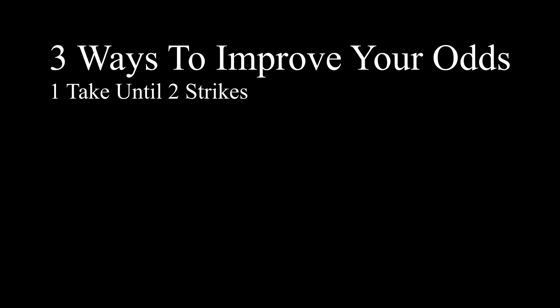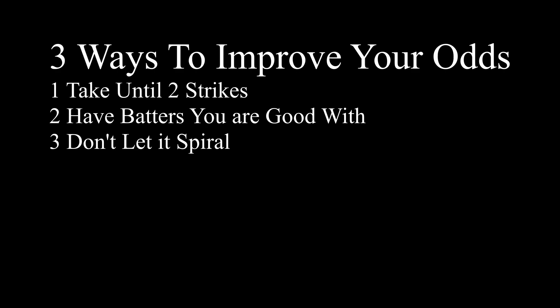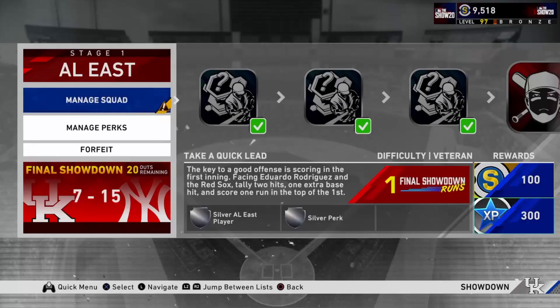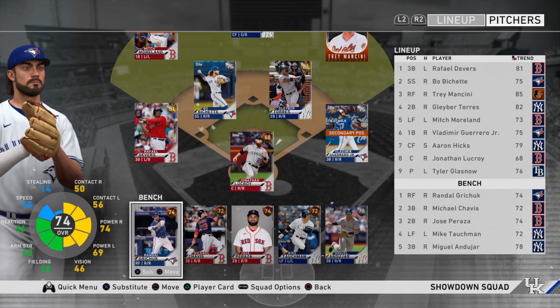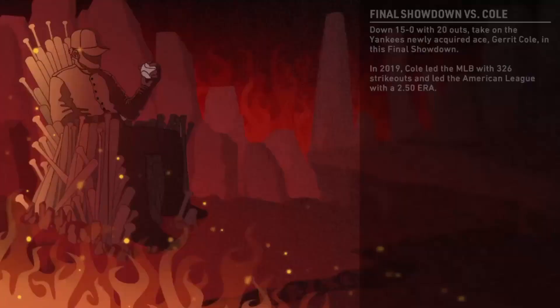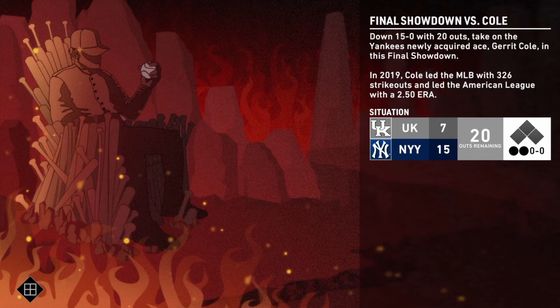First, take the pitch until two strikes — running up the pitch count is going to be your best friend. Second, use batters you're comfortable with. Third, and super important: don't let it spiral. If you end up getting an out, just move on to the next at bat. We're doing some lineup cleanup — Lucroy doesn't need to be in the game and we don't need to play defense, so we move Andujar into the starting lineup. We've got a nice lead: 7 to 15 with 20 outs — we need nine runs in 20 outs, roughly a run every two outs.